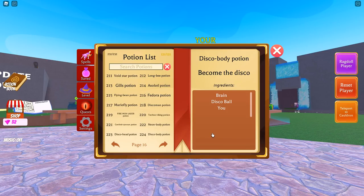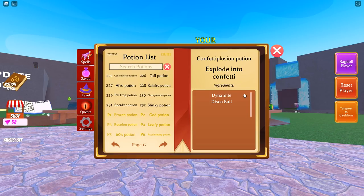223 is the disco head potion: brain and disco ball. 224 is one that a lot of people were having issues finding — probably the very last free one found. This is going to require, in this exact order: brain, disco ball, and then yourself. Please keep in mind you need to do it in that order, otherwise it won't work.